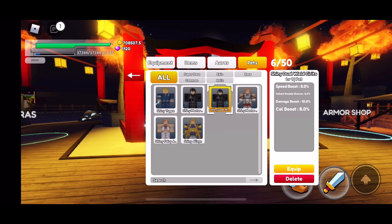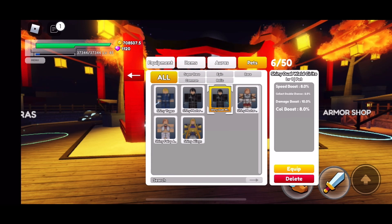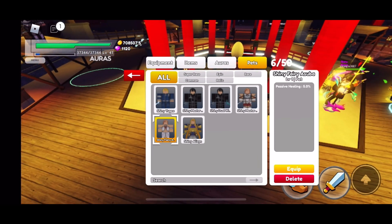For third place I'm going to go with Shiny Dual Wield Kirito. He has a speed boost plus eight percent coal boost, and you also have a two percent chance to get two items instead of one while picking things up off the ground, which is awesome. Material-wise you would want to use Shiny Dual Wield Kirito. He's also got a 10 percent attack damage boost, which is extremely useful.